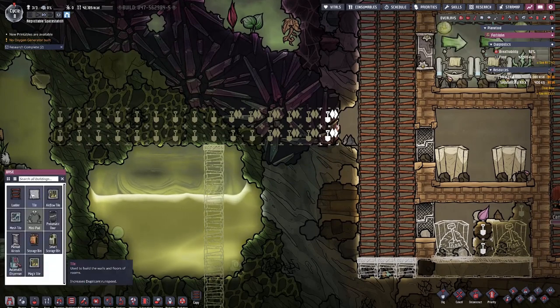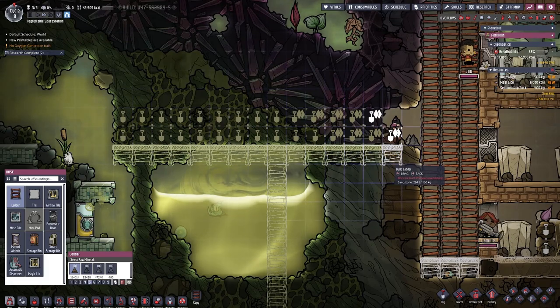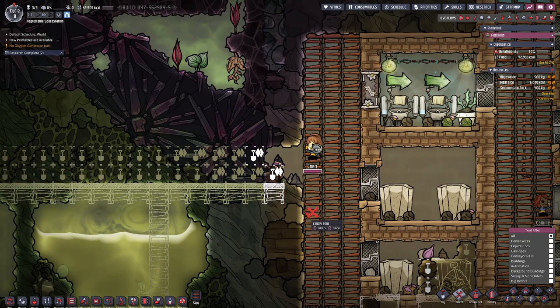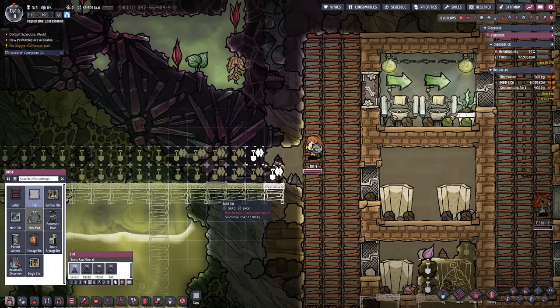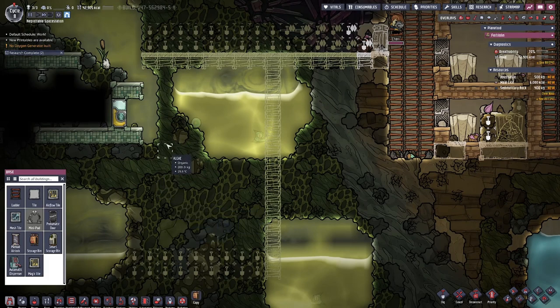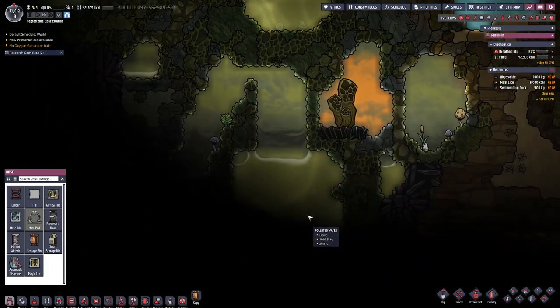What I might do is build a ladder across so they've got some platform to stand on. Actually, I might take that out and put a tile there — I know it sounds stupid but I'll put a tile there under a storage bin. That storage bin will then hold the slime and what else is there — basically all the mucky stuff. We're going to try and hold that.